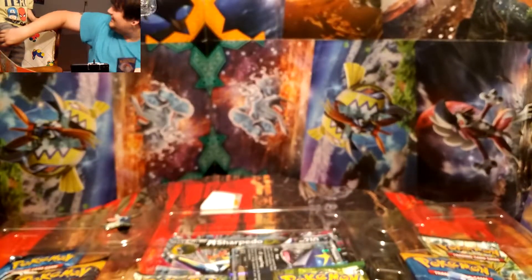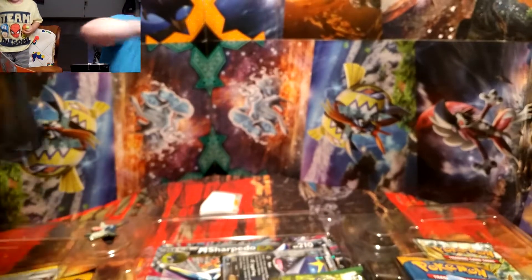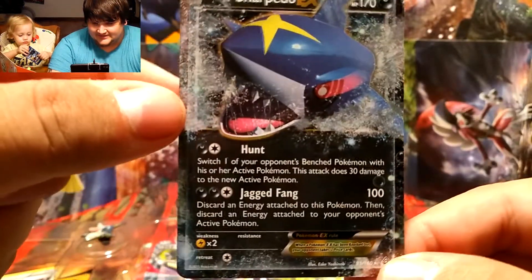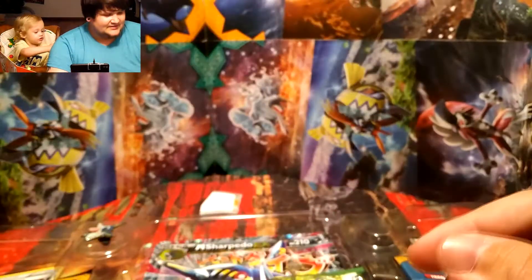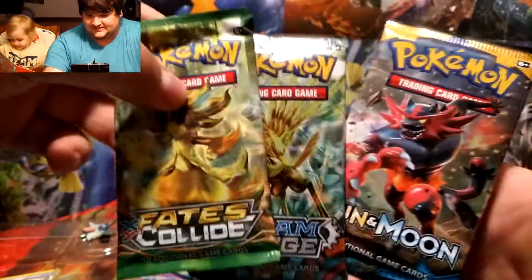We'll give him an Evolutions pack to open. So Sharpedo has 170 health and has the attacks Hunt and Dragon Fang. These come with six packs — it looks like two Sun and Moon, a Fates Collide, two Steam Siege, and an Evolutions pack.